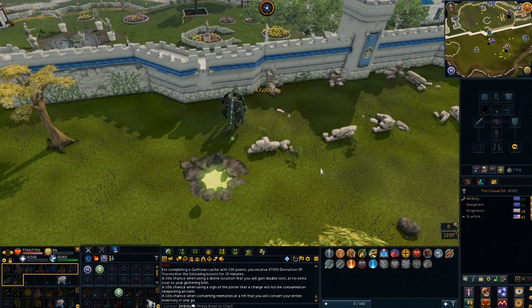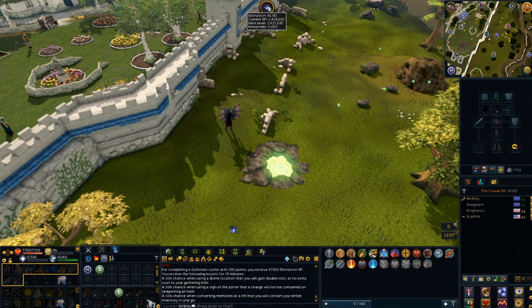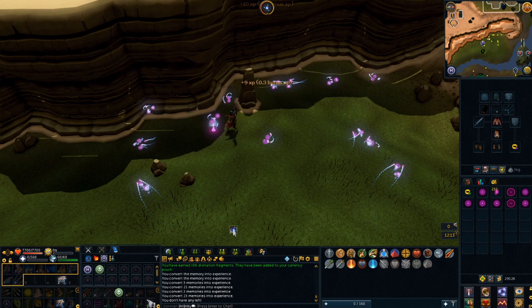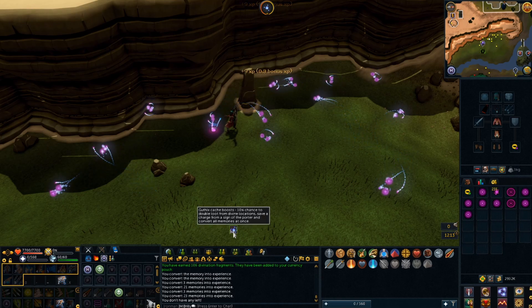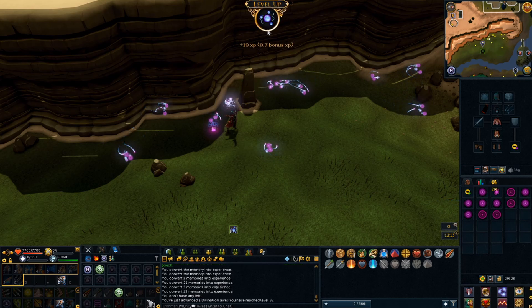And that's another cache complete. 47k XP — not quite a level up but I'm 3k away, so I could almost go finish that off now and make my next cache give me some more XP. A couple more siphons and then this should be level 82 divination. I'm going to carry on here and finish off my 15 minutes of boost from the cache, and see if I can start making a bit of progress towards 83.